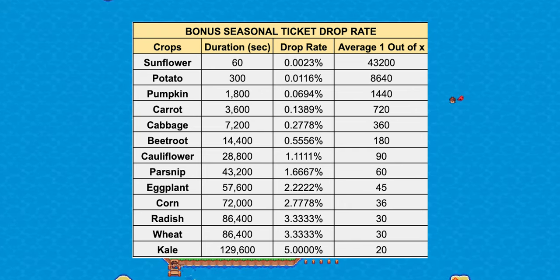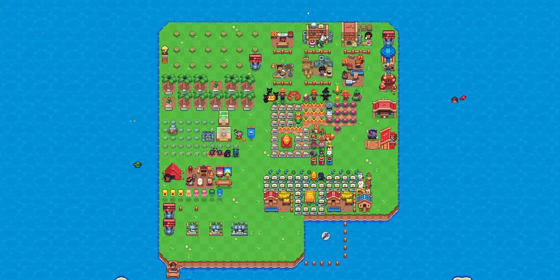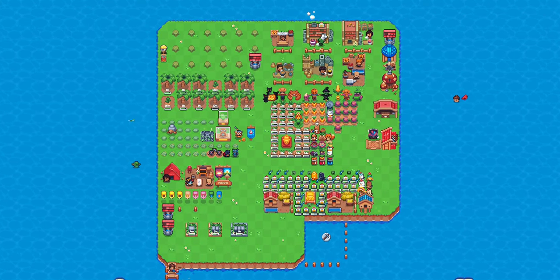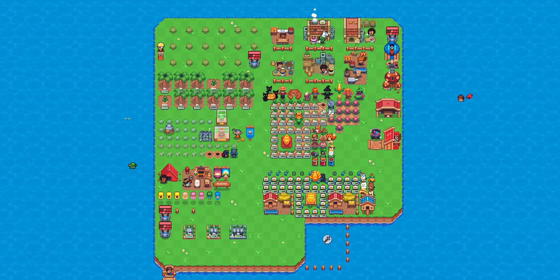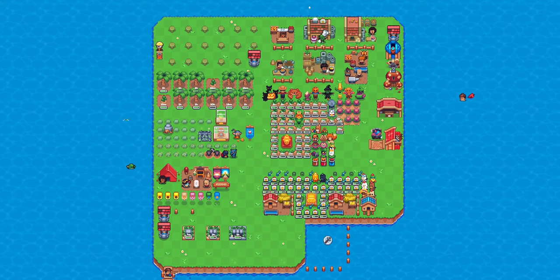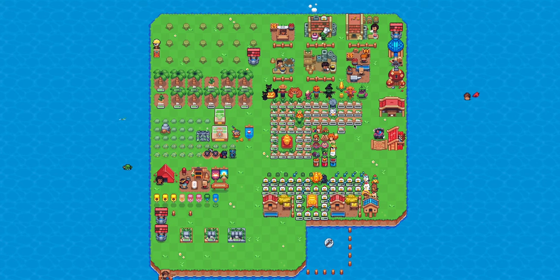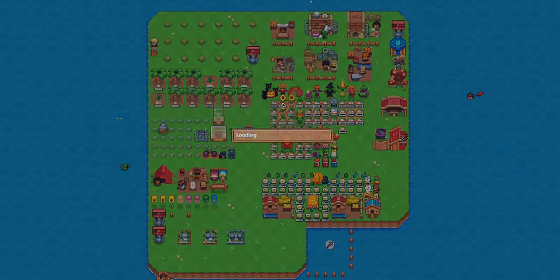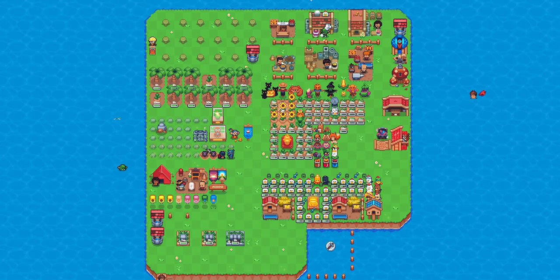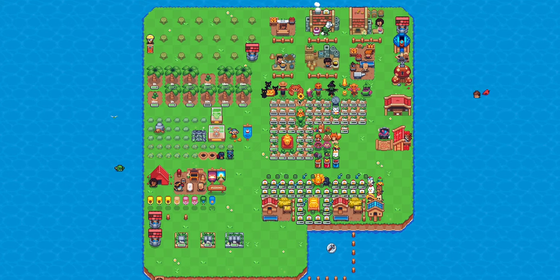Because crops that take longer to grow have a higher chance of yielding a seasonal ticket, most top players chose to plant long-hour crops to increase their chance of getting extra seasonal tickets. But wait — isn't it the same if I were to plant a 60-minute crop for 24 cycles a day compared to planting just one cycle of a 24-hour crop? Well, mathematically it is the same, but for some reason I cannot fathom, planting the long-hour crops just works better for most top players.